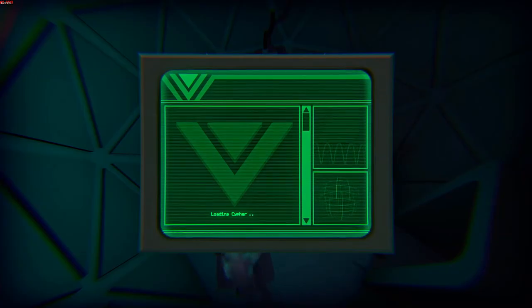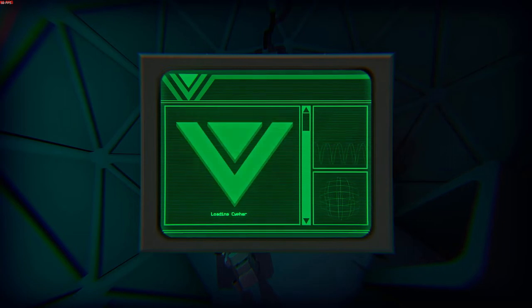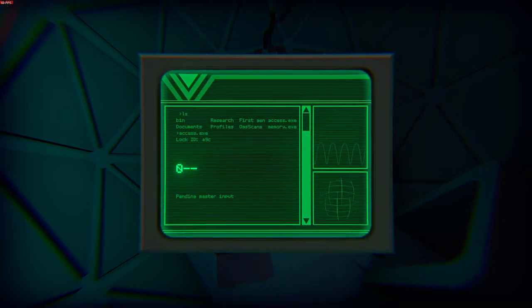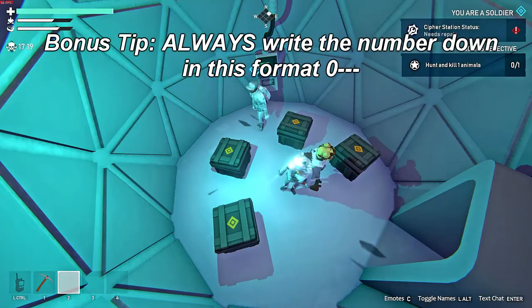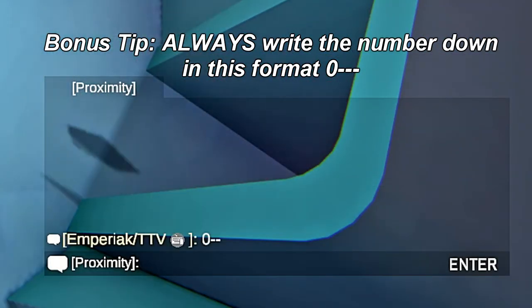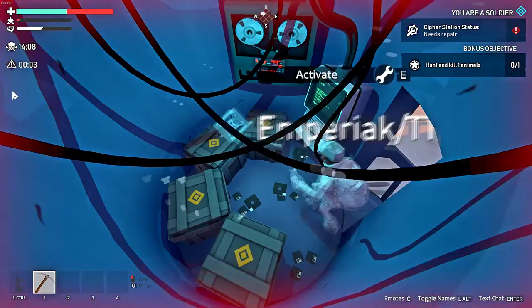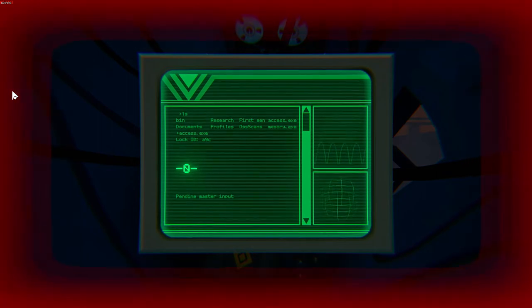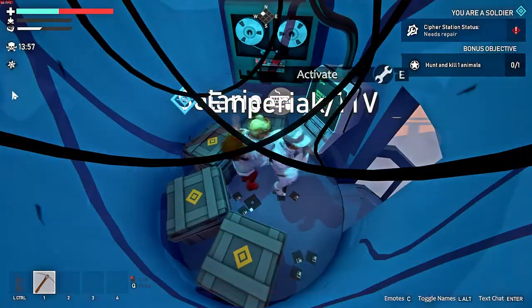Once you're in the bunker, access the console. This is the moment of truth. Traitors like to start swinging here, so if you haven't been swung on you're probably with other survivors, but don't let your guard down. When the number appears, it's important to write it down in the chat with the correct format to keep track of each individual digit. Carry on with your group repeating this process until you have three numbers. As a side note, Cypher bunkers can contain the same digit in the same position — in this case it's a zero in the second position.